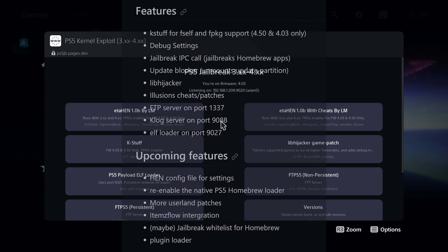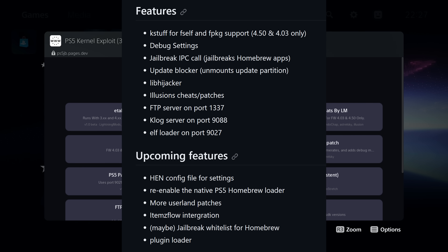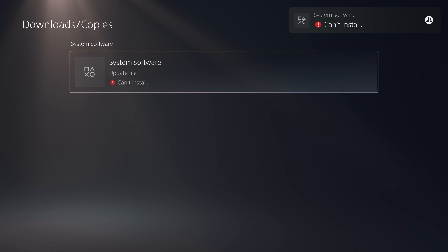This ETA Hen payload at the moment has the K stuff included, which allows us to run our PS4 fake packages — the PS4 fake package enabler is included. It enables the debug settings. It's also got a jailbreak IPC call which is for jailbreaking homebrew apps, so that PS4 homebrew apps designed for the PS5 can access stuff that a PS4 app would normally not be able to access. We also have an update blocker built in which unmounts the update partition, preventing any system updates from being downloaded while the payload is running.